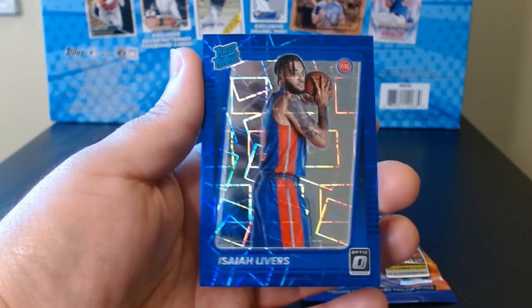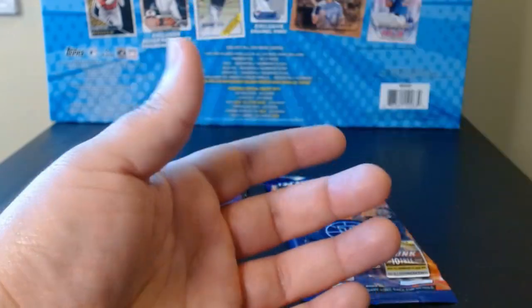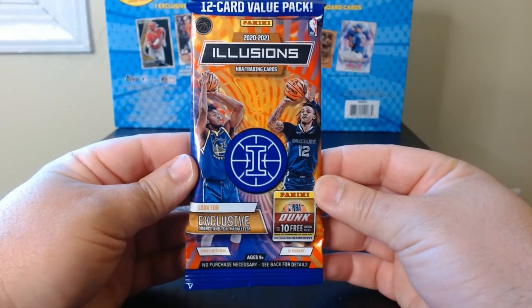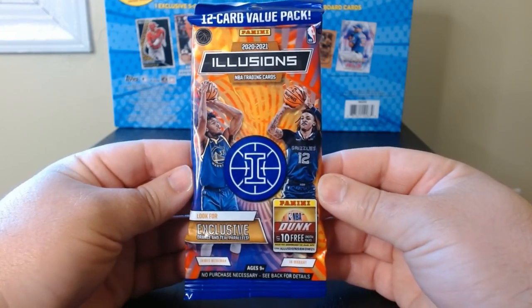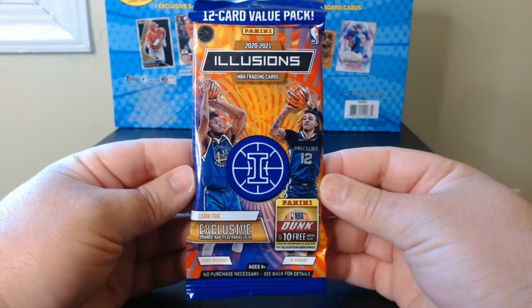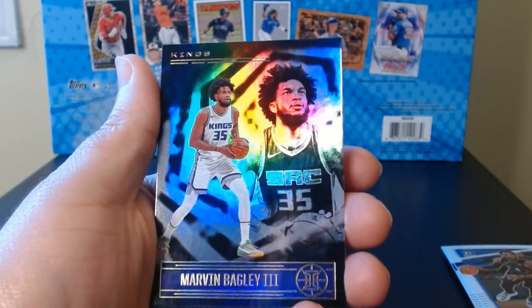We did get a rookie but it's Isaiah Livers — look at that. That is a nice looking card, but definitely the Scotty Barnes is the best one so far. Alright, 2020 Illusions — I think this is Ant-Man and LaMelo's year. I love Illusions, let's rip into it. This is a beautiful set.